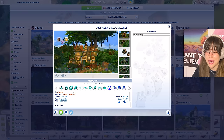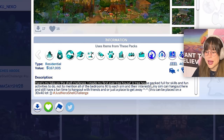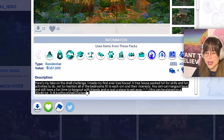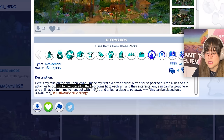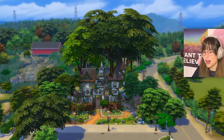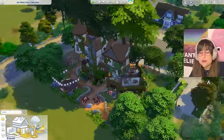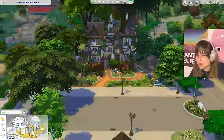Now moving on to a build by Alegran - their first ever treehouse, packed full of skills and fun activities for any sim, with bedrooms tailored to each sim's interests. Oh my gosh, this is amazing! And this is your first time ever making a treehouse - I have no words. Look at the tree trunk decorations with the lights!